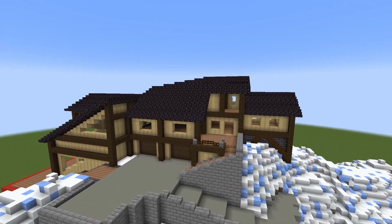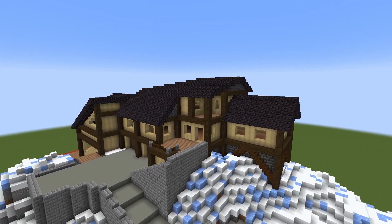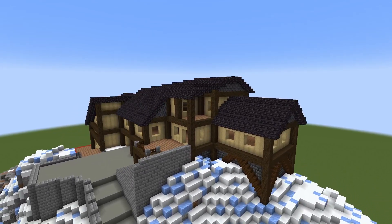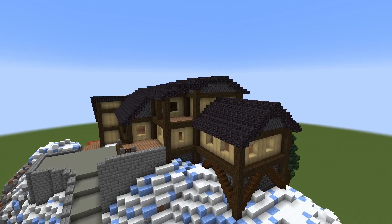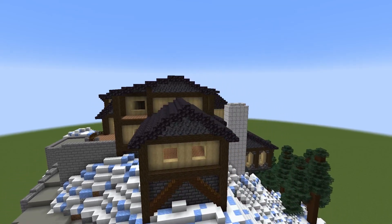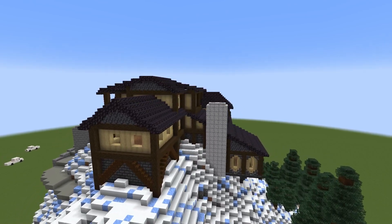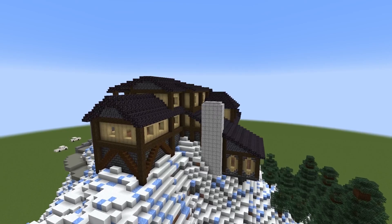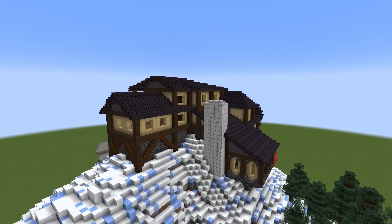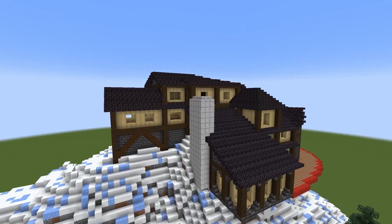I'm pretty happy with how the front of the house is right now. There's definitely a lot of black happening on the roof, so I'm going to need to find ways — maybe some more chimneys here and there — to break that up, and possibly a trim. Perhaps in quartz, but I don't know that we want to do quartz for that. Maybe the polished diorite, since we used that for the chimney — that could look really, really great, and I might do that.